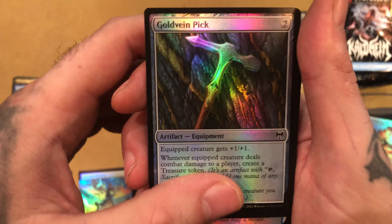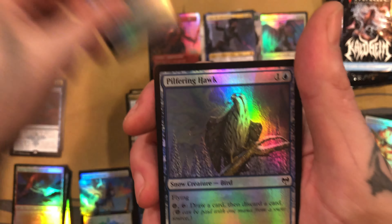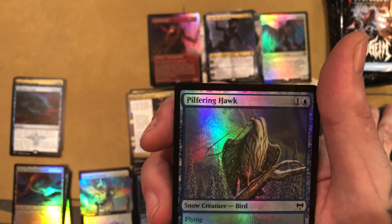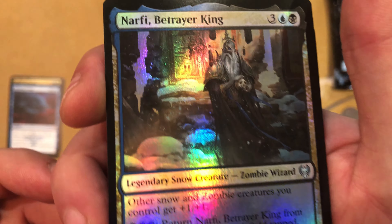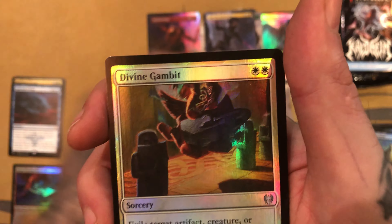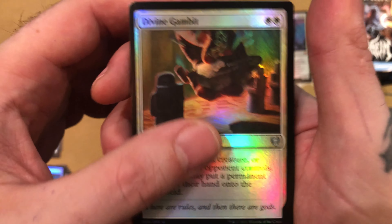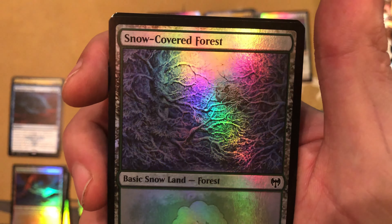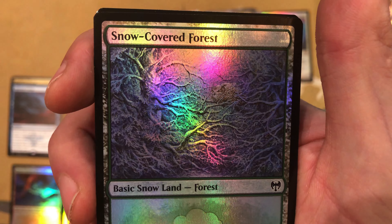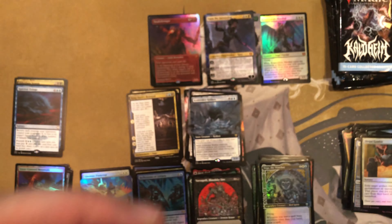And — oh, that's pretty sweet looking — Vega the Watcher. Yeah, these Showcase cards are super tight. That's really cool looking. And we got an Extended Art Glorious Protector — that's a Foil Rare. And a Tibalt Emblem. You never get tired of opening these collector boosters — they're always super fun to open.